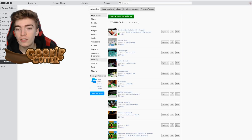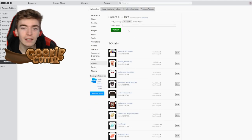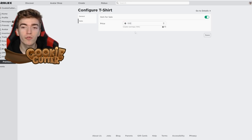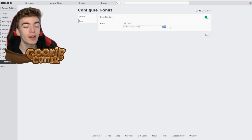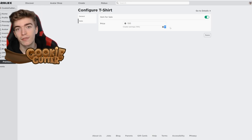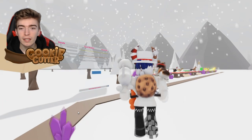Once you've got that group, press the create button at the top, then press shirts, t-shirts, or pants and upload your own. It does now cost 10 Robux to upload a piece of clothing, unless you create a t-shirt which seems to be free. You can sell these t-shirts by pressing configure, press sale, and set how much Robux you want. If I sold one for 100 Robux, I'd get 70 Robux every time someone buys it.